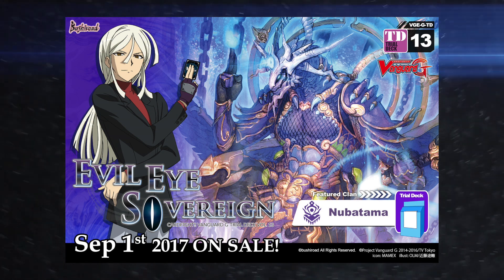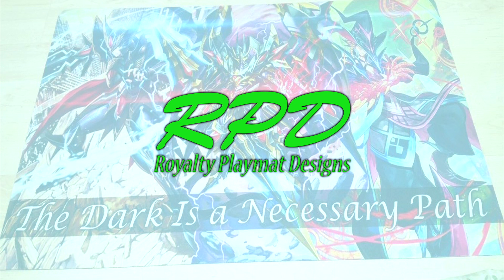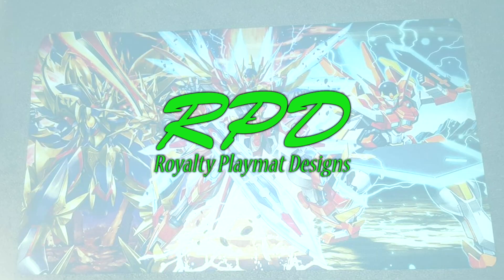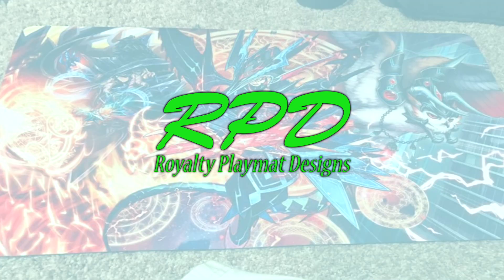But first a message from our sponsor. Sponsored by Royalty Playmat Designs — the perfect way to get a custom, exclusively-for-you design for your Vanguard playmats. Choose your units, choose some or no zones, choose a tagline, a team name, the name of your bunny — anything your heart desires at Royalty Playmat Designs.